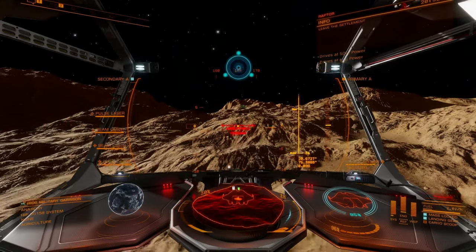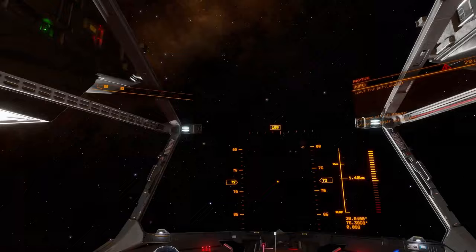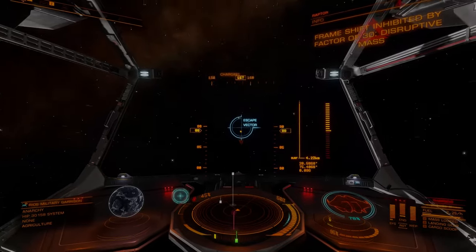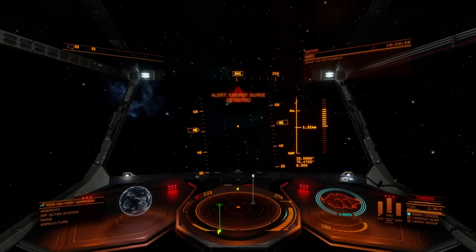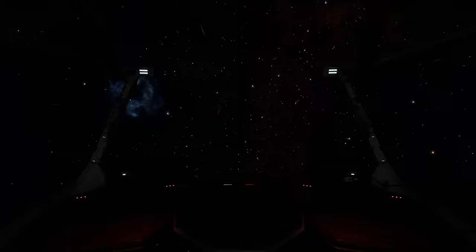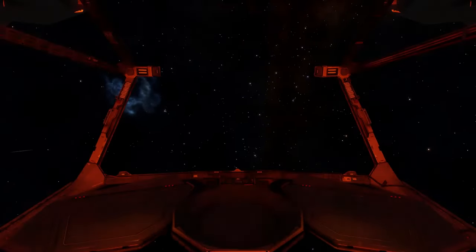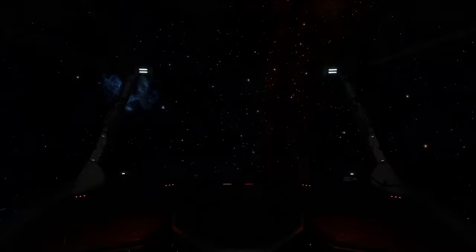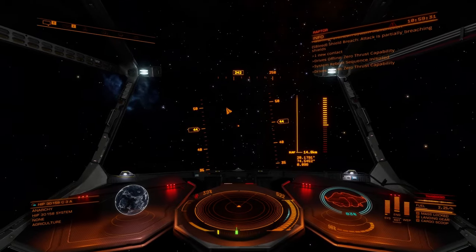Launch and immediately boost away from the planet and engage supercruise to escape safely. You can then return to hand in the mission. Occasionally you may get hit by the Thargoid EMP style attack that leaves your ship or SRV powerless for an extended period. Don't panic if this happens. In most cases the attacking ship will leave you alone. And in this case you can then escape as soon as your ship reboots. Once clear of the planet you can return to get your reward or move on to the next objective if you have more.